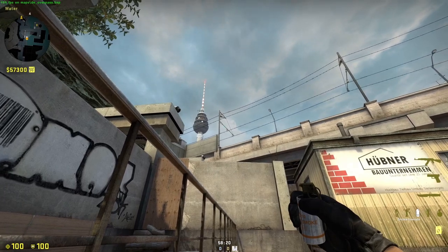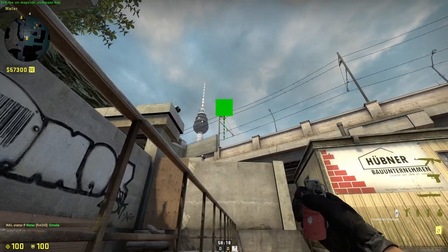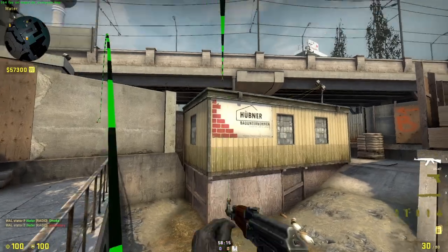This is a heaven smoke. Come here, aim in the middle of that, and throw. You can couple that with a molotov for barrels when doing that.